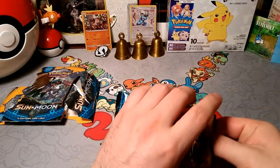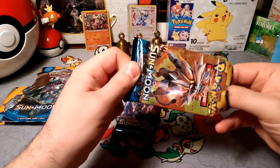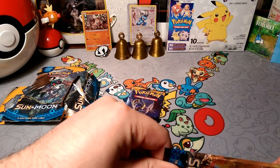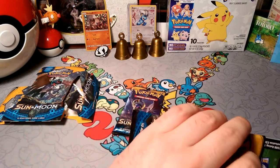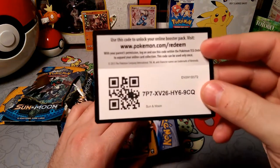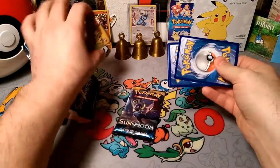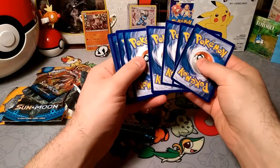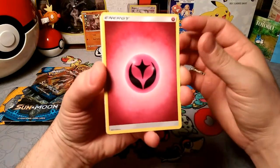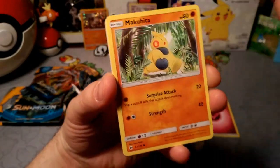I do want to know what you get down in the comment section below because I like to know what I missed out on, and what these codes are going for. You can tell me what you traded for too if you want. There we go — oops, I revealed the color. So there you guys go, there is a Sun and Moon code for you. I'll put that in the redeemed pile. I'm gonna go ahead and pull these out — one, two, three — and there's an energy. I'm calling it now, it's metal energy. Nope — we've got the Devastating Wind!